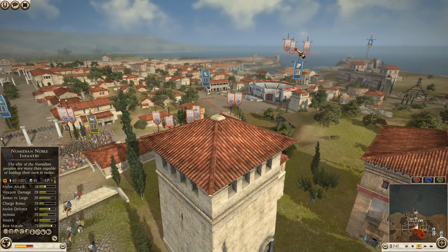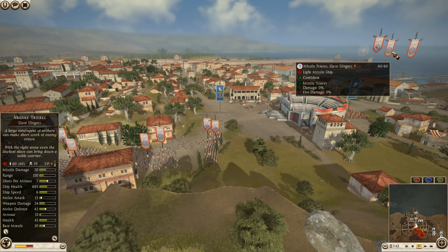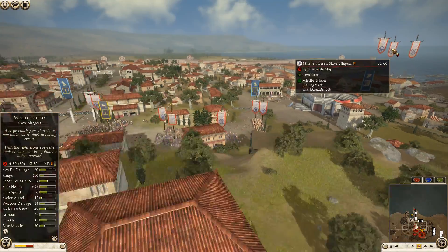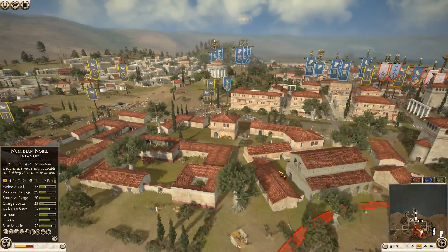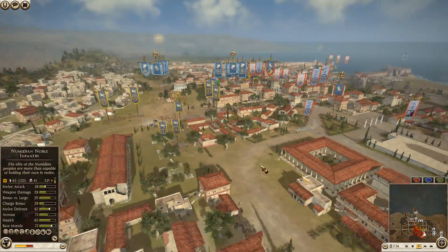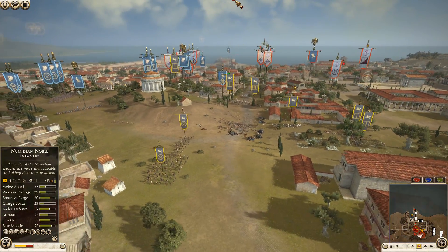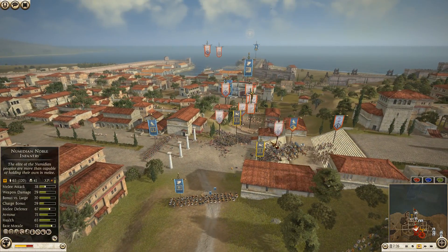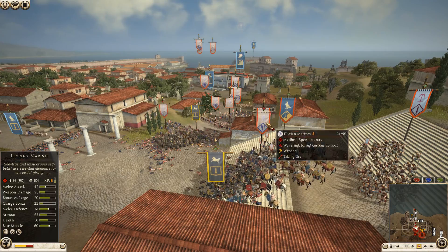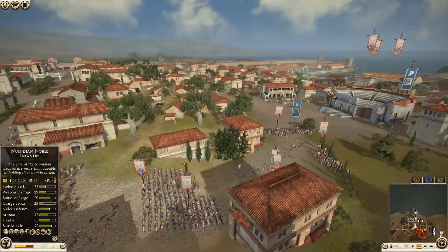Very heavy shock cavalry — they do have very low melee defense, only 15. For newer players: shock cavalry, heavy shock cavalry, super heavy shock cavalry — charge them in, bring them out, charge them in, bring them out. Hammer and anvil everything. Don't leave them in melee combat. Well, don't charge pikes — and don't really charge spears in hoplite wall either.